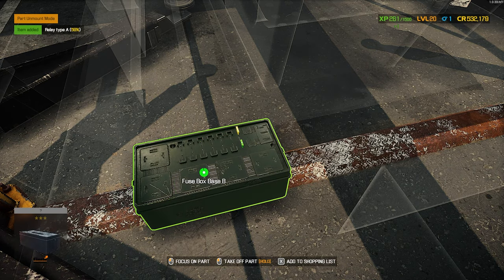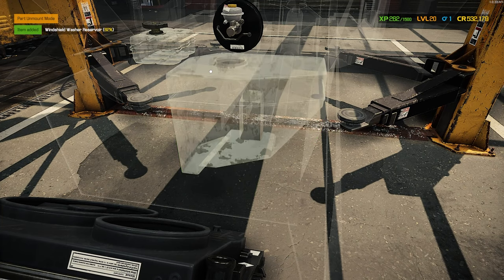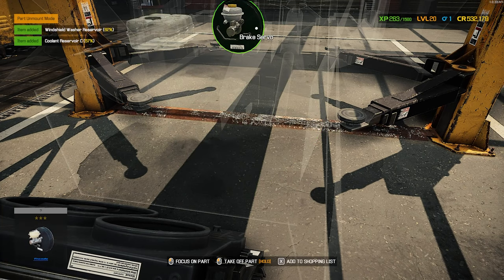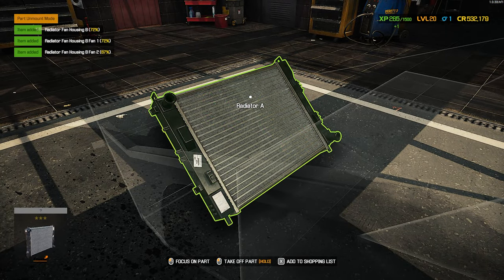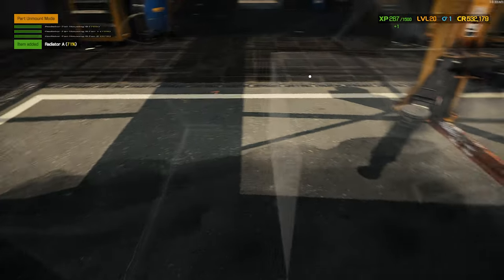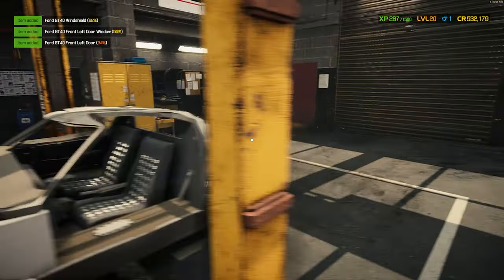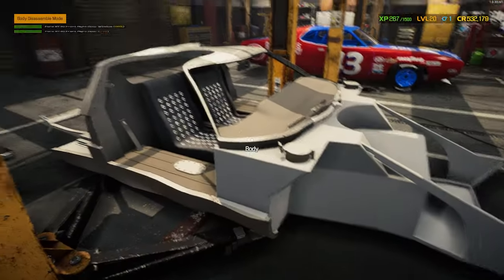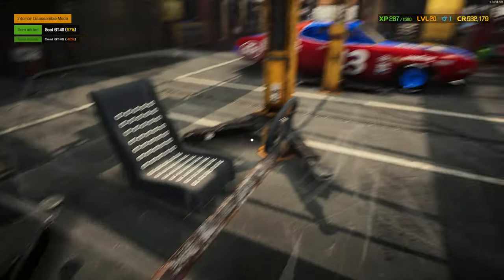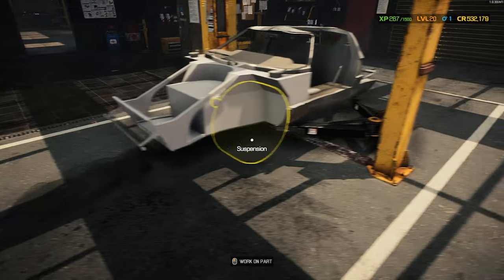Get this relay out and the fuse box base can come out. Up front we can remove our windshield washer reservoir, coolant reservoir, brake servo, as well as our radiator fan and radiator. Let's remove our windshield and doors. We've already removed most of the body with the two clamshells gone. Pull out the seats and steering wheel — that's all she wrote, torn down to basically just the tub.